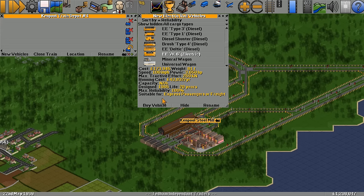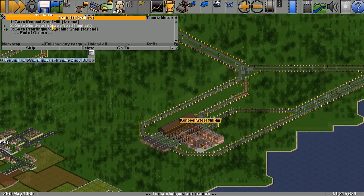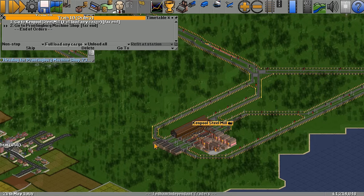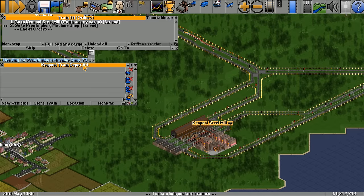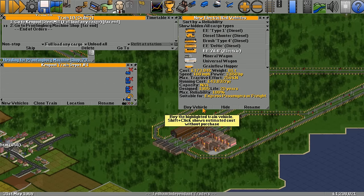The Type 4 is cheaper to buy but running costs are a little bit more expensive. The Type 6 electric would be good. That train's off to the machine shop — let's remove that order. Whoever set it up didn't put it on full load, and that was probably me. Let's get that fantastic Type 6 electric.